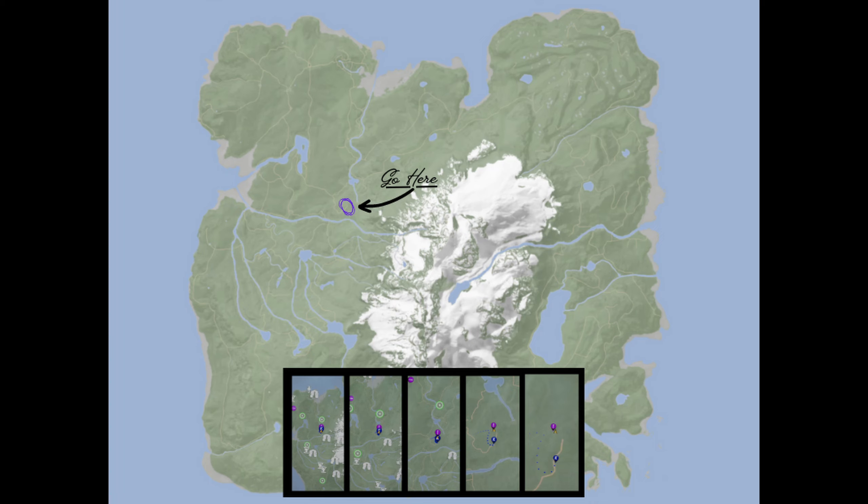However, you likely won't need to, as in this particular instance the location is shown on your map from the moment you enter the world as one of the unnamed purple GPS pins, so as long as you head in the correct general direction everything will work out.